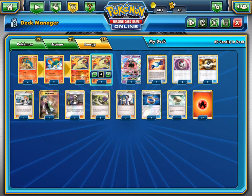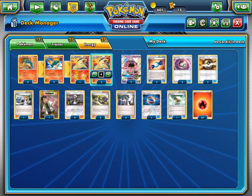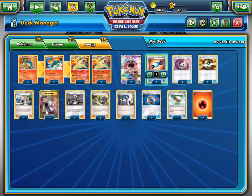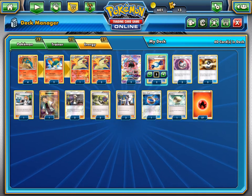The line we're playing is a 4-2-4 line: 4 Cyndaquil, 2 Quilava, 4 Typhlosion, and 3 Rare Candies. We're not playing 4 Quilava because we can candy from Cyndaquil straight to Typhlosion when needed.